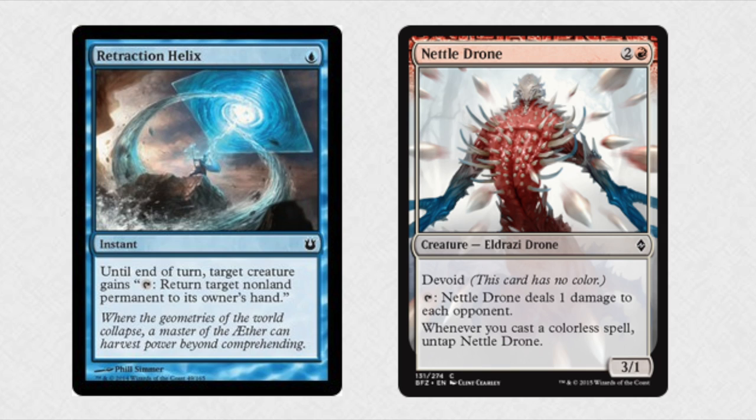The combo is Retraction Helix and Nettle Drone. The Helix allows a target creature you control to return target non-land permanent to its owner's hand. You target the Nettle Drone, which costs 2 and a red. It's devoid — tap it, it deals 1 damage to each opponent. Whenever you cast a colorless spell you untap it. So essentially you are going to use the Helix to give the ability to the drone, using the ability to return a creature card that costs 0.